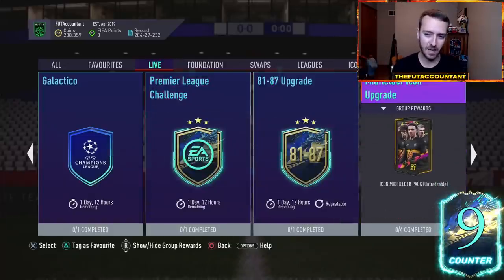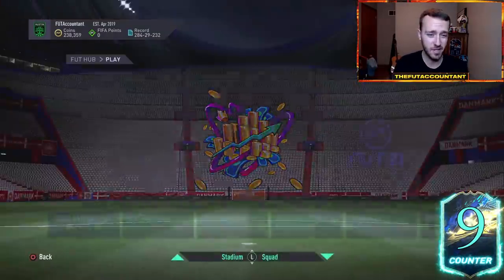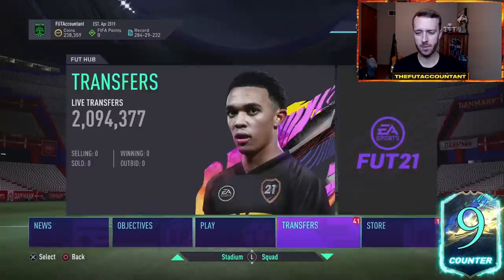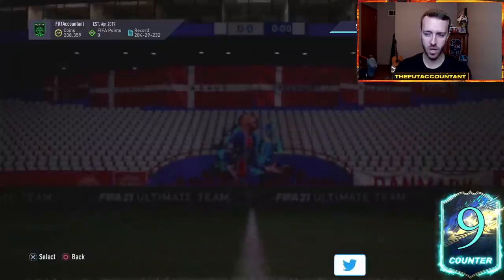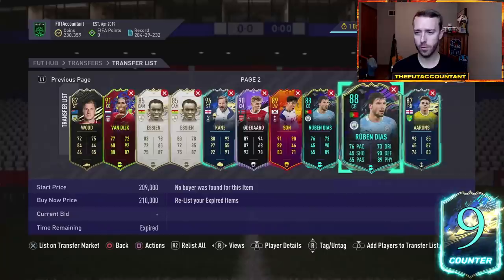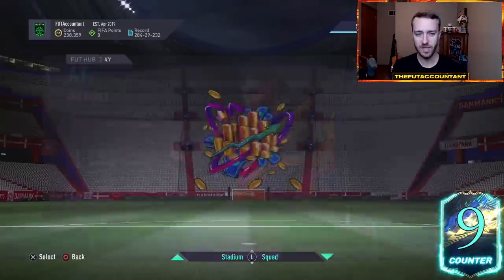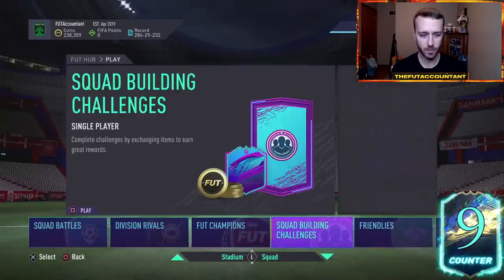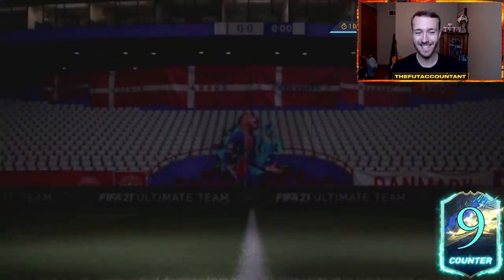Could we get an icon upgrade SBC today? We already have this midfielder one — it's non-repeatable. People have been asking where's our repeatable icon upgrade SBC, and I think that's maybe something that could come. But I don't really know if it's going to be today with that midfielder icon still out. We'll see if EA drops anything spectacular in that department. But I really think today a lot of the market is just focused on the weekend league, buying squads and buying cards for teams.